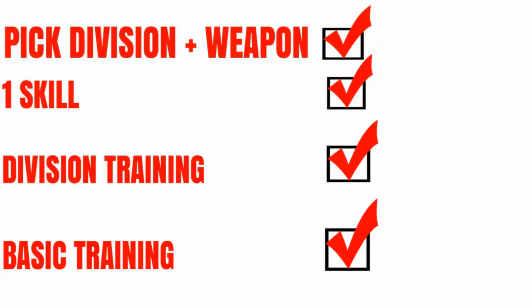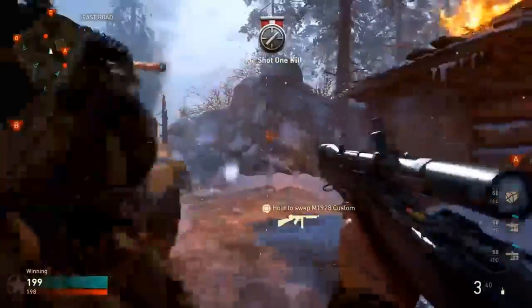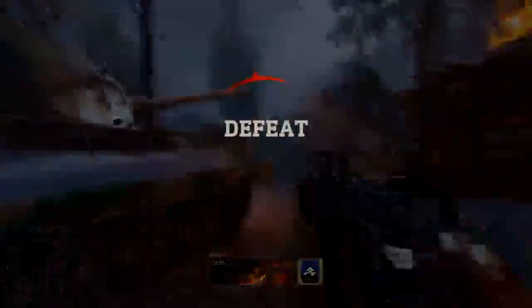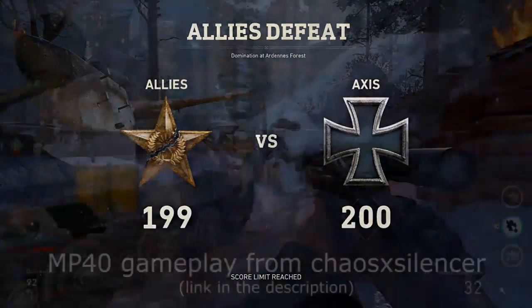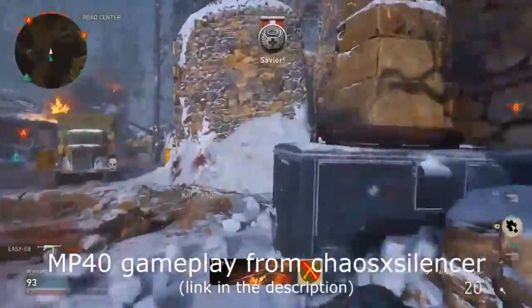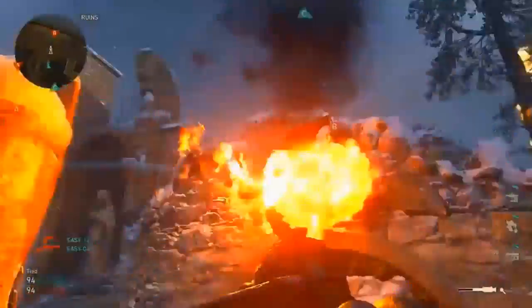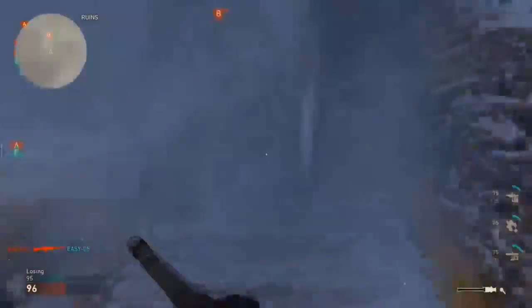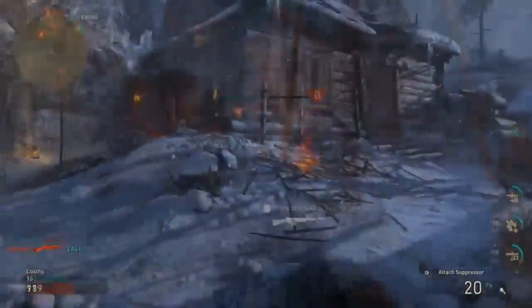Those are all the basic training options, and that's pretty much the whole process to get your class ready for combat. Every time you load the game and select your division class, you go through this process - picking your division, division skill, division training, and basic training. I actually kind of like it; it's a really big change from what we've known over the past few years of Call of Duty. There's going to be a lot more mindset required when making your class, and you'll have to pay attention to how the enemy team operates. Let me know your thoughts in the comments below, drop a like if you enjoyed, thanks for watching!